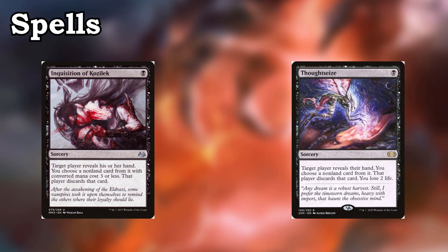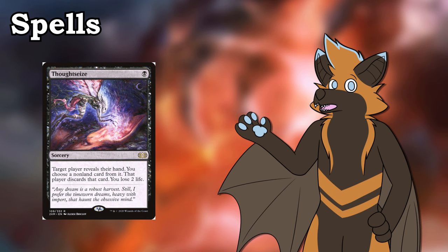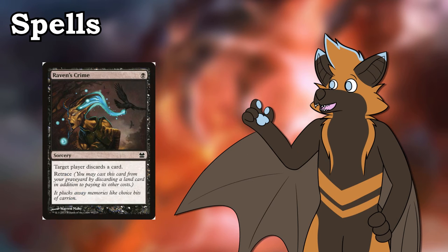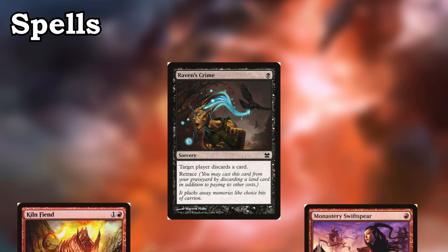Next up is our discard suite, which includes Inquisition of Kozilek and Thoughtseize. Both pretty much serve the same purpose, with Inquisition being able to discard low cost things and Thoughtseize being able to discard any non-land card at the cost of 2 life. If you feel Thoughtseize is too much out of your budget, may I recommend Blackmail as a budget alternative. The thing about Blackmail is that you can actually get the option to discard land cards, but it's slighted by the fact your opponent gets to choose what to show you. You could also run Raven's Crime as a way to ensure that even if you draw a land, you'll still make use out of it — it gives your opponent the choice of what to discard, but it's repeatable, which works wonders with the prowess creatures that we run.